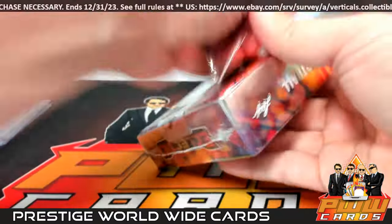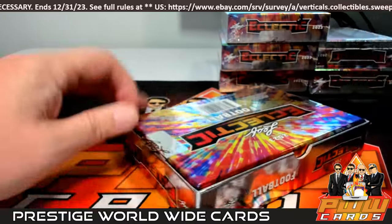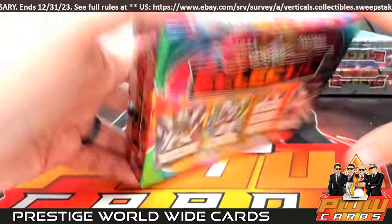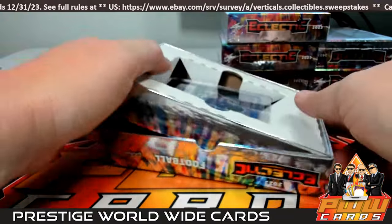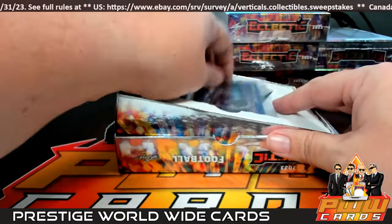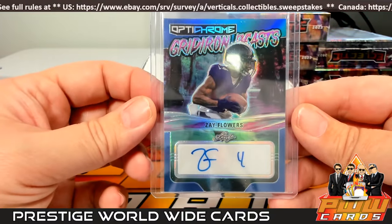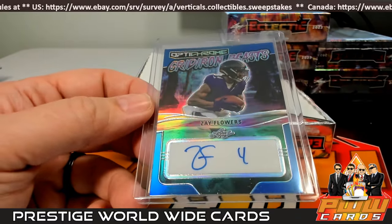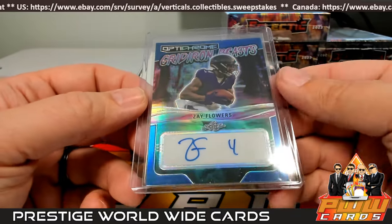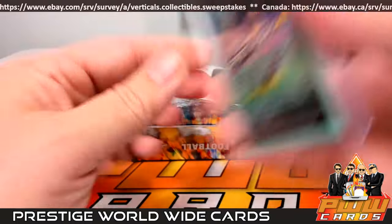Box five, moving right along. Right on top — what's this thing? Gridiron Beast, Zay Flowers auto — interesting. Zay Flowers going out to Baltimore — Chris Z, that's coming to you, eight of eight.